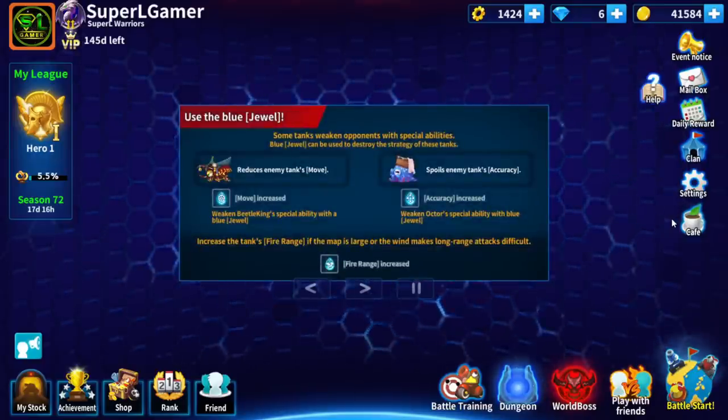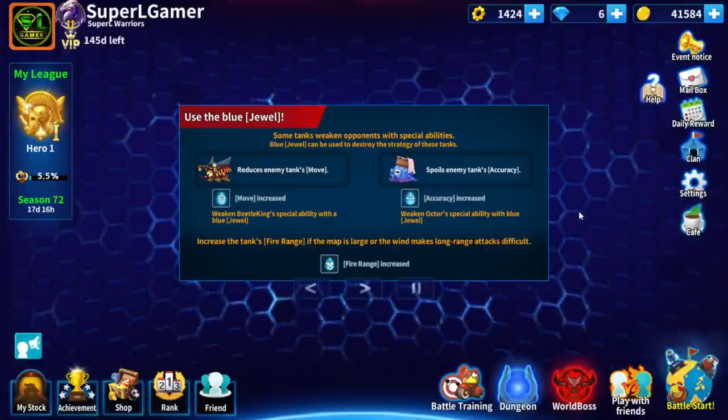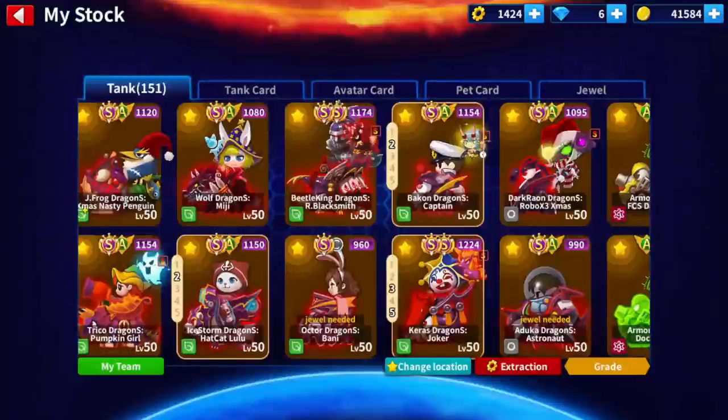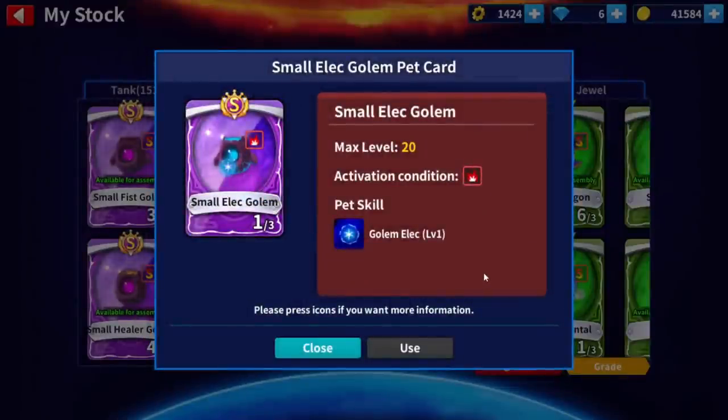Hola a todos chicos, soy SuperGamer y bienvenidos a un nuevo video de GoombaM. El día de hoy les voy a mostrar cómo funciona el nuevo pet de la Tami, el Small Elec Golem. No lo tengo en ese; ya he ido unas 8 veces a la mazmorra y solo me ha salido una carta. Ojalá lo consiga en ese, está muy bonito.